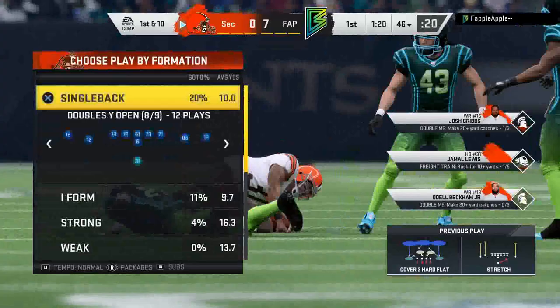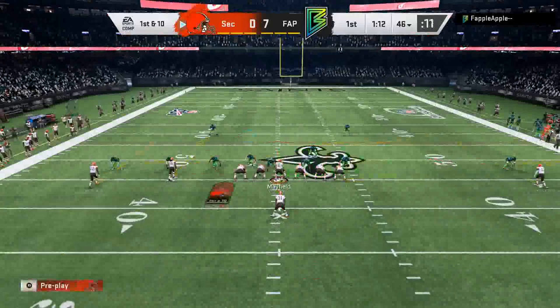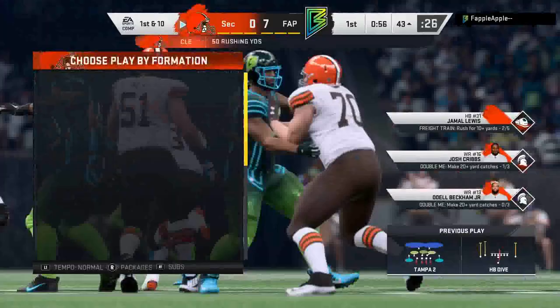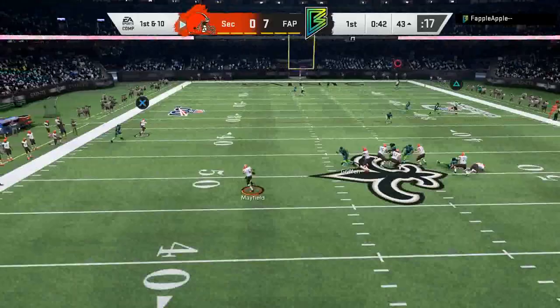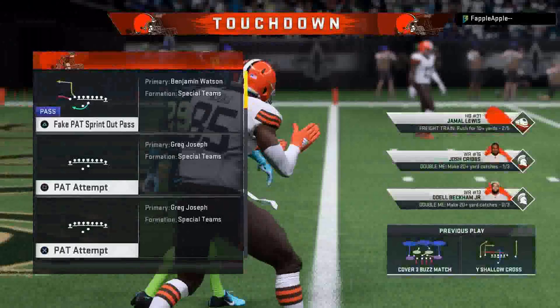We try a halfback slam up the middle, motioning David and Njoku over for a block. Juking out his user, hitting nice jukes with Jamal Lewis — those are real nice. Trying the Y Shallow Cross out of the Browns offensive playbook — I'm not quite used to it yet. Baker Mayfield fires a dot on the run and that might just be a touchdown... and it IS a touchdown for David Njoku! Nice throw on the run by Baker Mayfield.